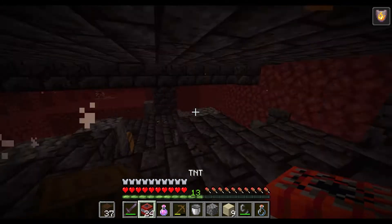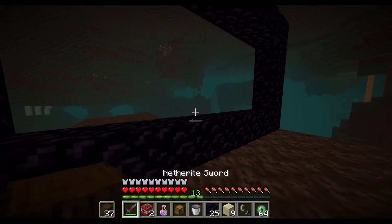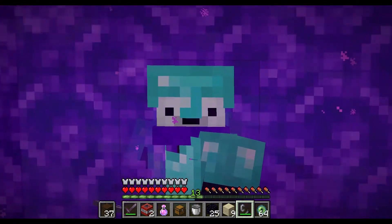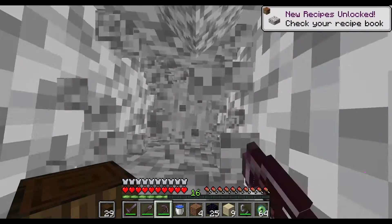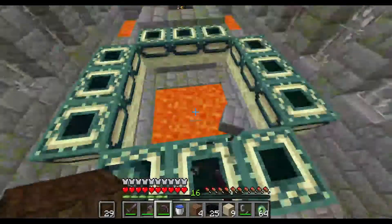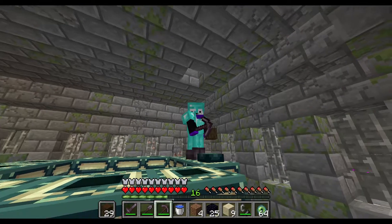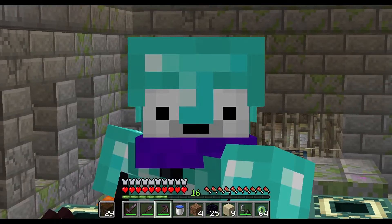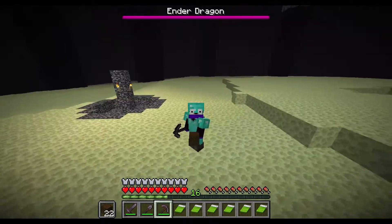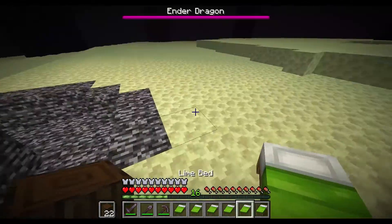Okay, I built my portal, now let's light it. Yes! We did it — we have found the end portal! There's this thing where you can kill the ender dragon with a bed, so let's just throw one down.